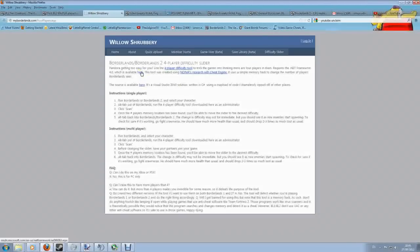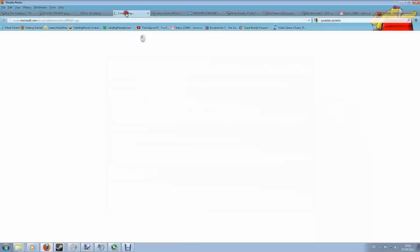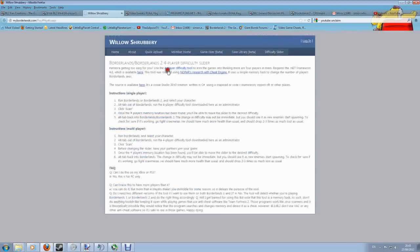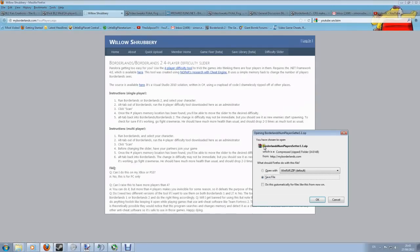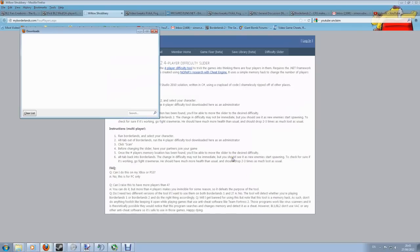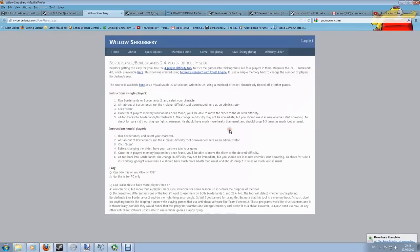You will need .NET Framework 4.0 which is free and he gives you a link there. If you don't have that then you need to click on it and find the downloads. You may well have it already depending on what you've been doing on your PC, but if you don't you will need to spend just a little bit of time downloading that. Assuming you have got it, you need to download the 4 player difficulty tool by just clicking here. He's named it the borderlands numplayers setter 1.1.zip. You can save that wherever you want — it doesn't need to be in the Borderlands folder, although you can stick it there if you wish.